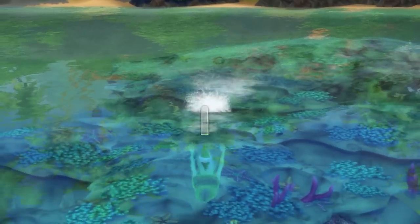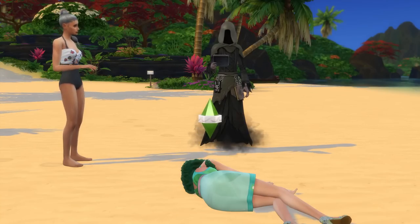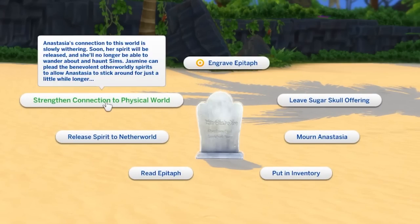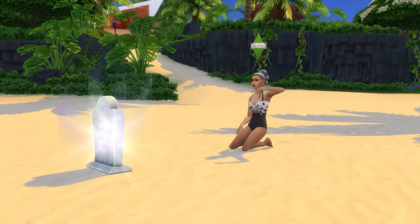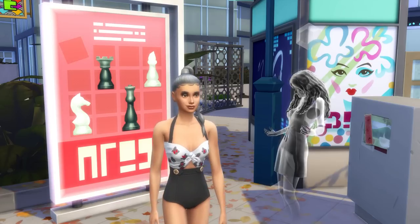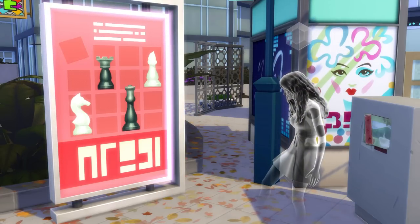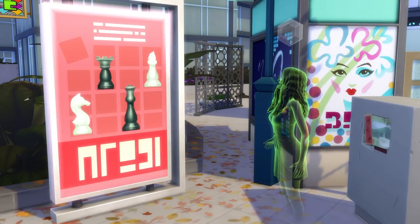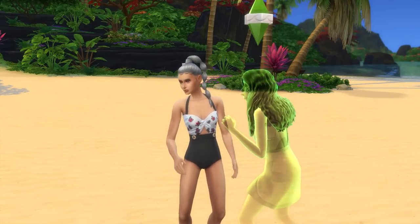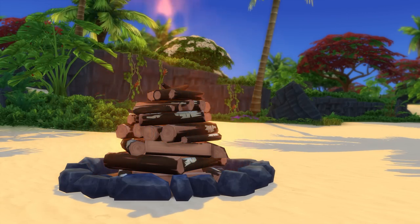Moving on now to playing as a mermaid ghost. For this, you'll need to sadly kill off your mermaid before strengthening their grave's connection to the world. Then hang around their grave until a ghost appears, make friends with their ghost, and invite them to join your household. After you've done this, you'll have a mermaid to play as that has access to both all of the mermaid powers and interactions and all of the ghost powers and interactions, which can be quite fun and a rather unique combo.